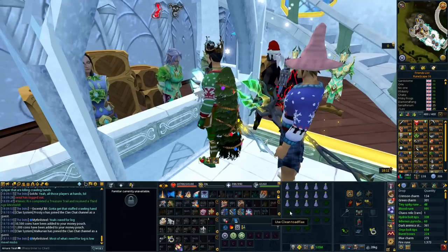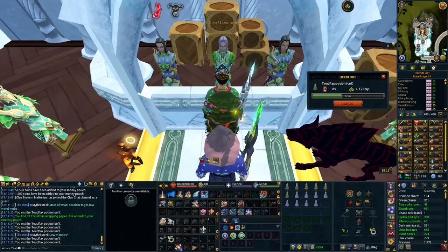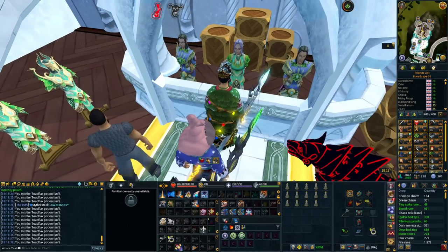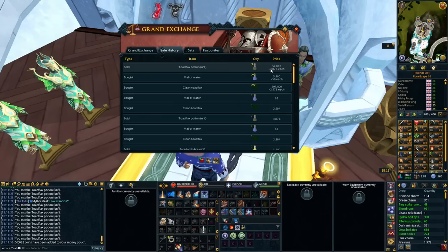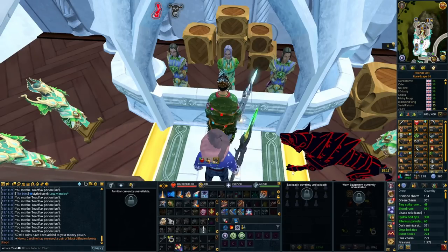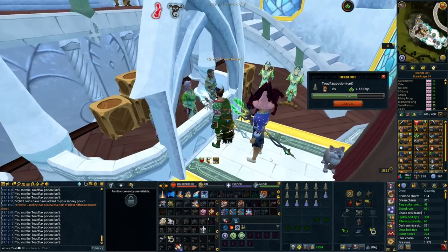You can grab a portable well on world 84 at the lumberjack training camp. Use the clean toadflax on the vial of water, press spacebar, and wait it out. This takes a total of 14 seconds per inventory, so it is fairly low effort — all you do is open the bank, load a preset, and mix the potions again. This will trigger the Christmas paper because you're getting XP every single time. These are selling for around 4,000 each while costing 3,000 each, plus 60gp per vial of water, so you're making about 1,000 profit per potion.